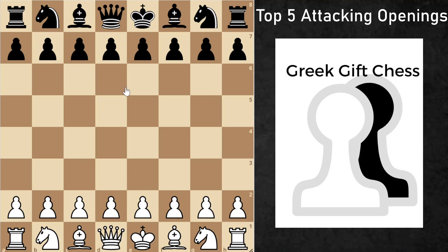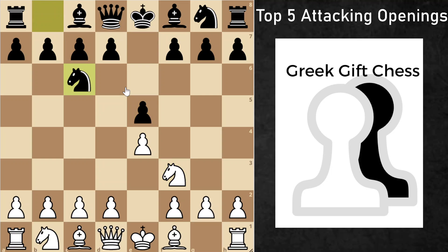Up next, an opening I've played throughout all my life: the Evans Gambit. It starts with e4, e5, knight f3, knight c6, and now another Italian. This time we're on the White side, and after bishop c5, we get to attack Black with the move b4. This move gambits a wing pawn in order to take control of the full center. This is not something that just beginner players play — it's also been played by some of the best players of all time, like Bobby Fischer, Gary Kasparov, and Hikaru Nakamura, to get some beautiful attacking games.